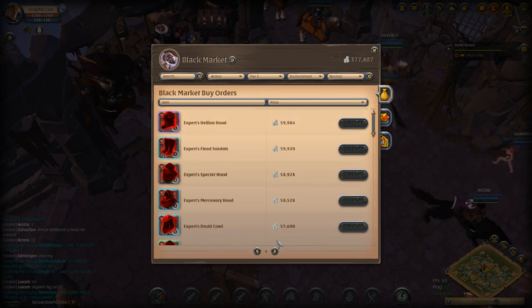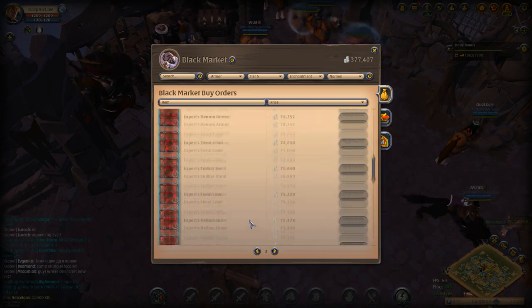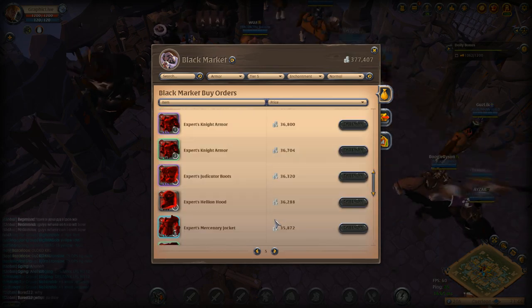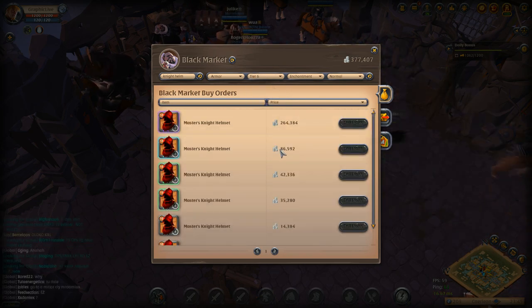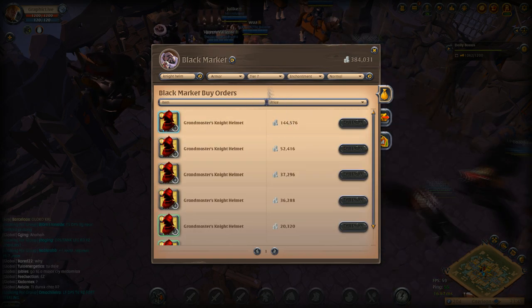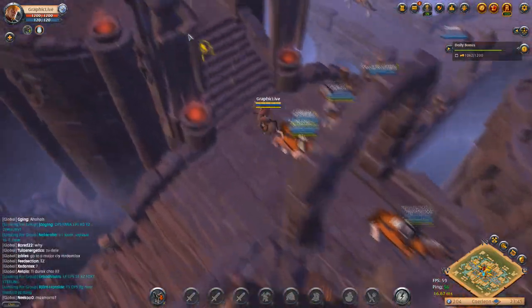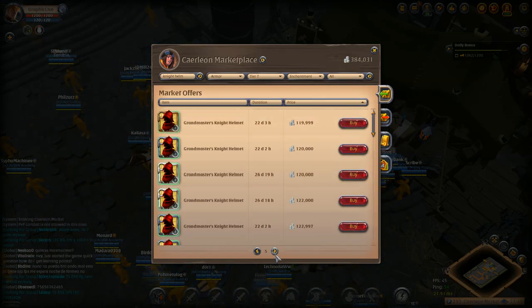This is a great money-making method and everyone wins. I'd definitely suggest trying it on new accounts and old accounts. The more money you can risk, the more money you can make. You can see I got to 377,000 silver — basically you just run back and forth between the black market and the auction house and make money doing this.